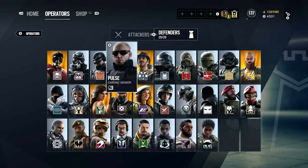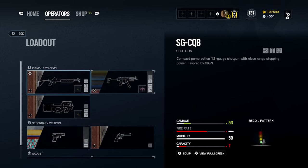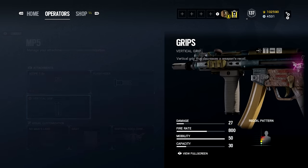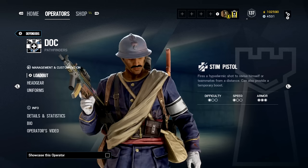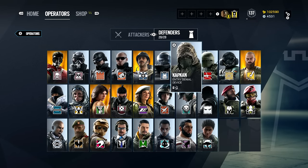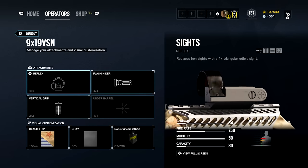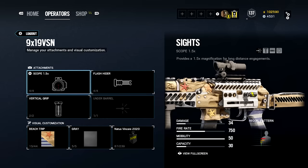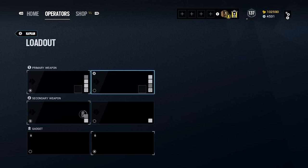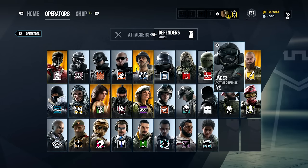Pulse uses the strongest pistol with muzzle break. Doc I don't use often, but I assume MP5 with a 1.5x scope, flash hider, and vertical grip; fastest pistol over the revolver with muzzle break. Rook is the same as Doc. Kapkan I rarely use either — 1.5x, flash hider setup. Tachanka is the same as Kapkan but I don't play him.